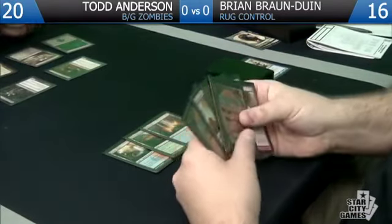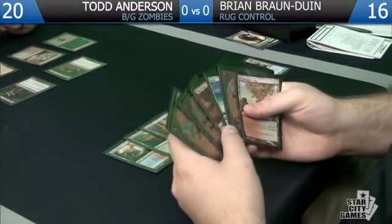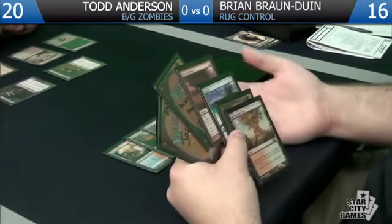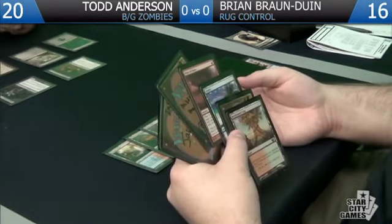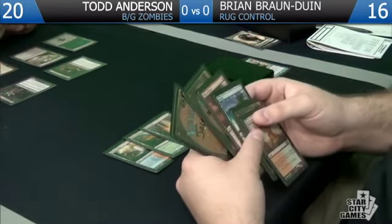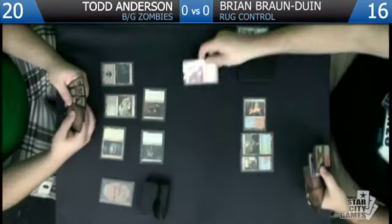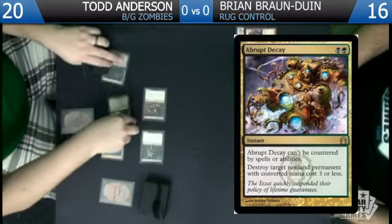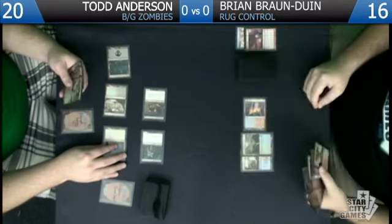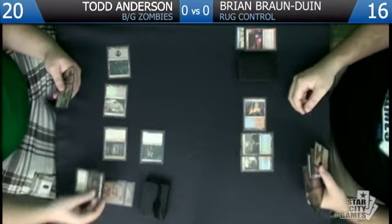Now that we've drawn this card it opens our options up a little bit more. The reason I didn't want to cast either of these last turn is in case he had a Messenger. But now that he's shown us — if he had a Messenger he probably would have cast it there, especially with Cavern of Souls. So it's a good bet that he doesn't have one. I'm going to go ahead and Pillar of Flame the Gravecrawler. I will attempt to Abrupt Decay the Gravecrawler in response, so that I can rebuy it from the graveyard — the Pillar exiles it and I'd much rather have it in my graveyard.